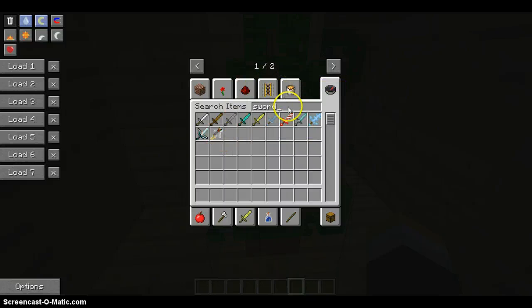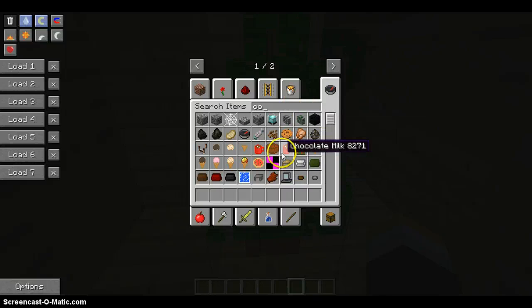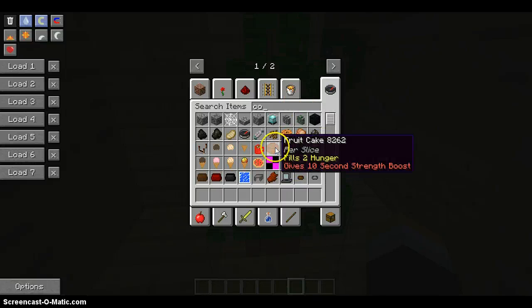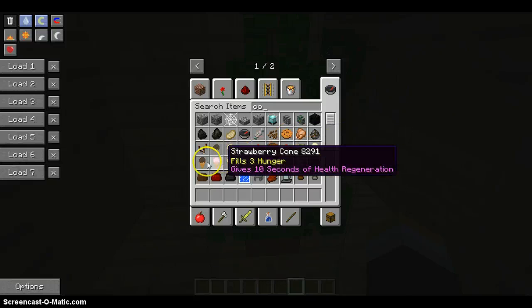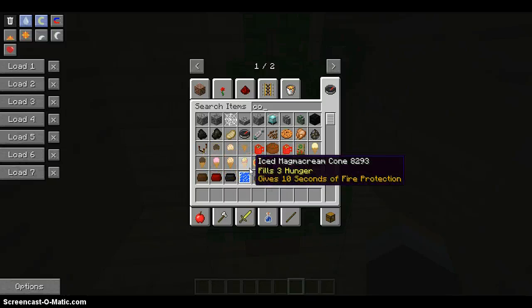It also adds food and cookies — there you go. It also adds ice cream: cookie dough ice cream, cookie dough cone, cookie flash. You can also see fruit, chocolate milk, fruit cake, hot chocolate, vanilla cone, chocolate cone, strawberry cone, cookie dough cone, iced magma cream cone, and Christmas cookie.